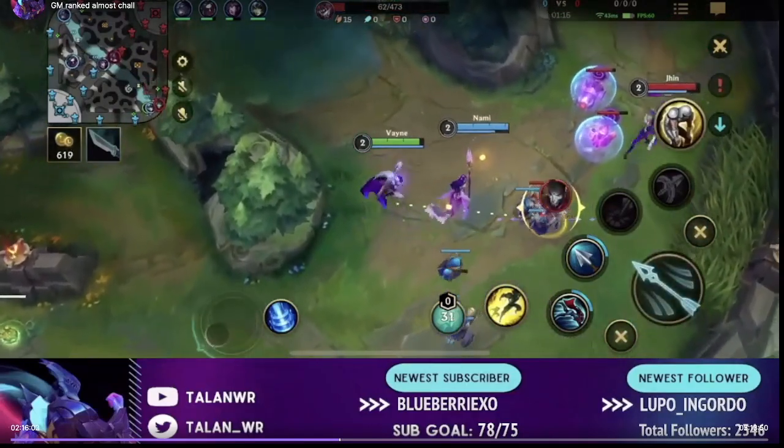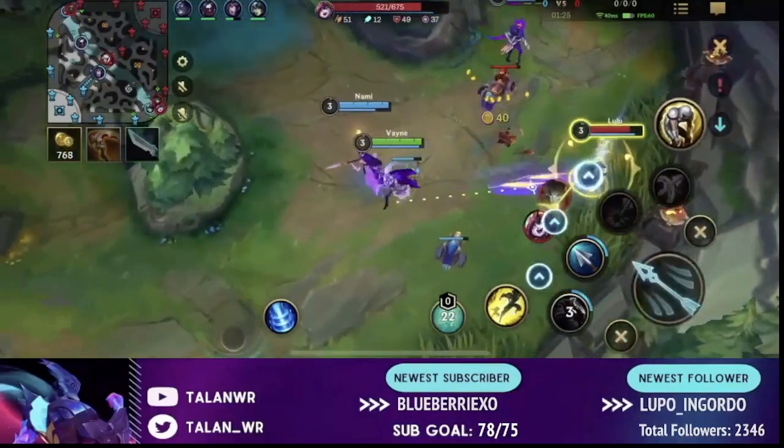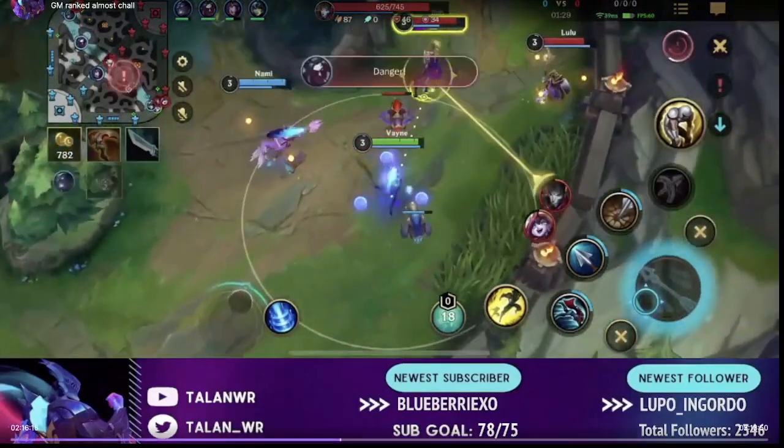Now I'm going to talk about how to utilize your support well. Typically you want to be on an even line with your support — that's very important for better trading overall. Right here, you can see me and Nami are on a perfect line with each other while Lulu is slightly behind. What that means is both me and Nami can use our abilities on Jhin and immediately kite backwards. I'm holding my auto attack button to hit him at max range and immediately walking backwards, while my support is positioned on an equal line with me, allowing us to pressure the same target while Lulu can't do anything.